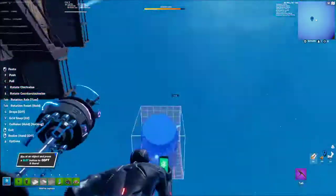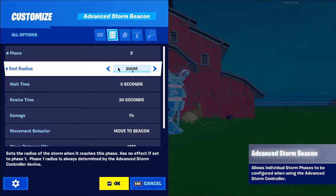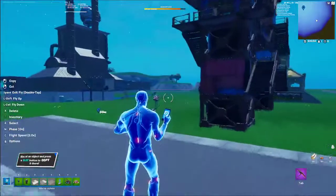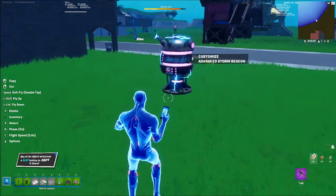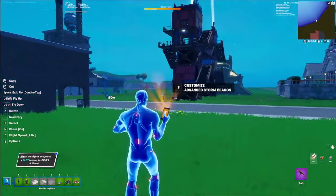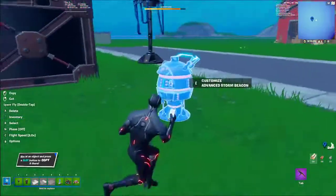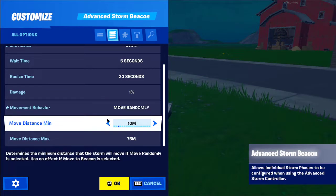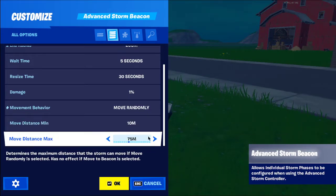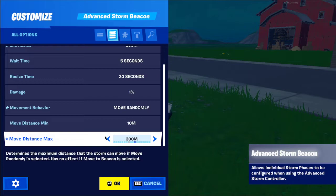One way is 'Move to Beacon' — you place a second beacon elsewhere, go into settings, and set the position to 0. The storm will move from its starting position all the way to that beacon's position, and it will not move anywhere else. The other way — which a lot of Storm maps use — is 'Move Randomly.' The move distance should not exceed the max bounds set on the controller, which was 200, so don't set the move distance to 300 or it'll break the map.